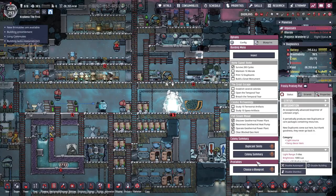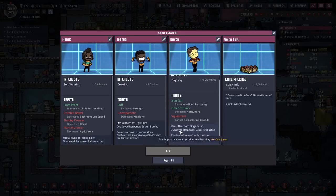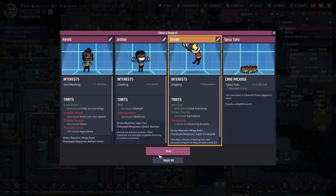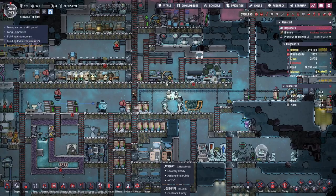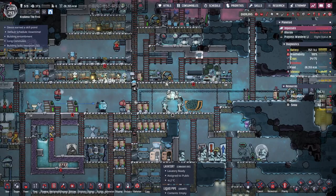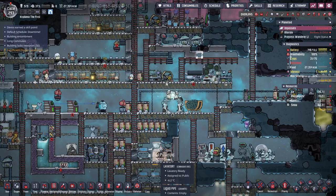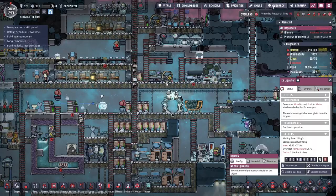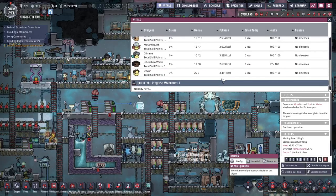What I'm gonna do is print a dupe who probably can do most things. Yeah, Devin, you seem like a good choice, and we need to name it after a patron supporter. This dupe's name shall be — where's my list? This one is going to be Tom! We don't have Tom yet, right? Nope, no Tom.